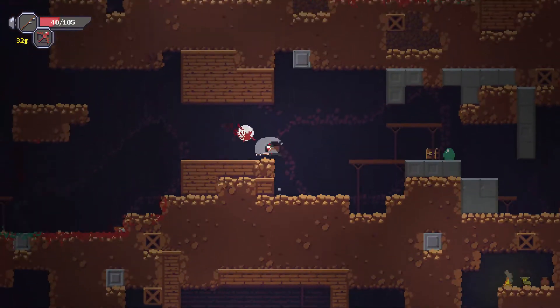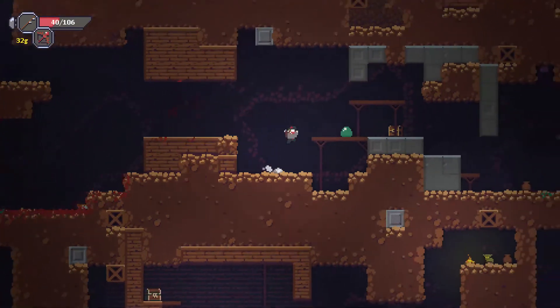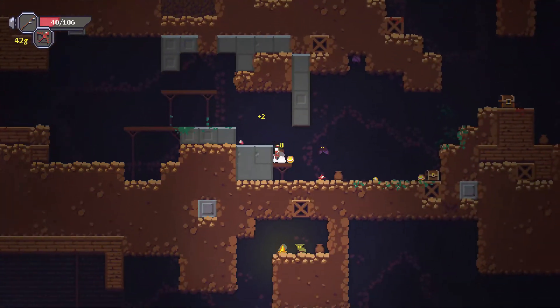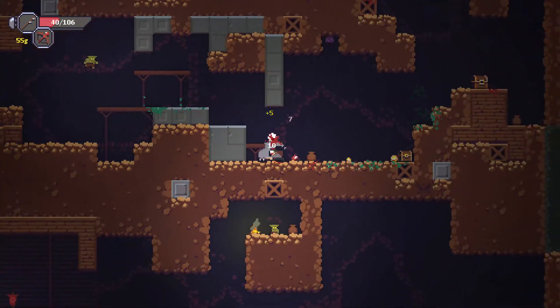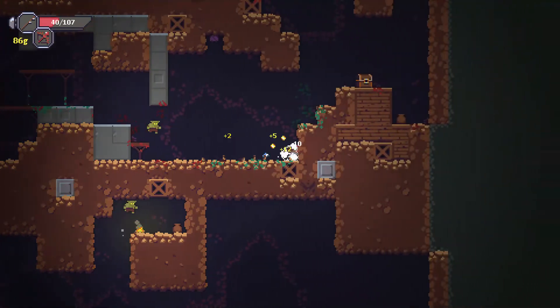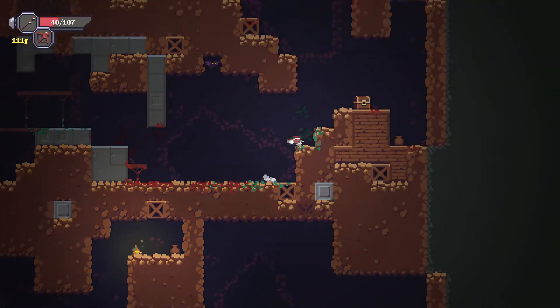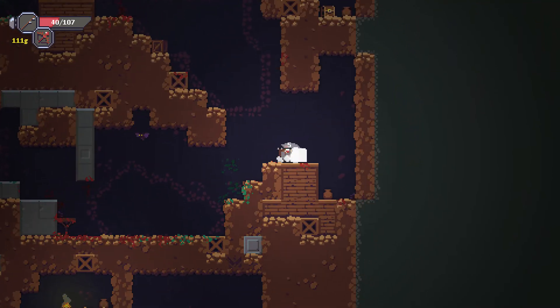Spiked stick — sounds sophisticated. Better than the other one I guess. It's basically just a bat with thorns wrapped around it. What is this, Fallout 4? I do have to say, I like the splatter patterns.